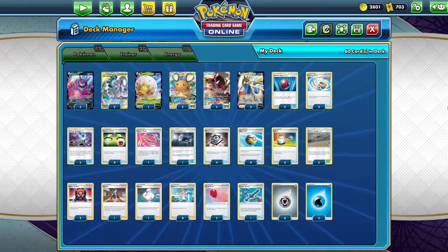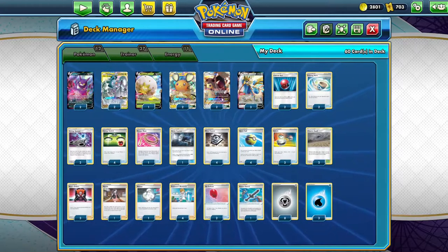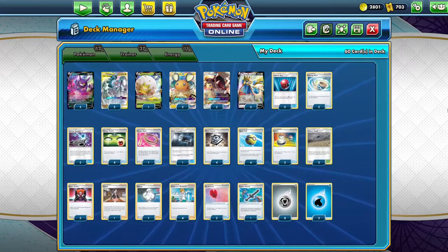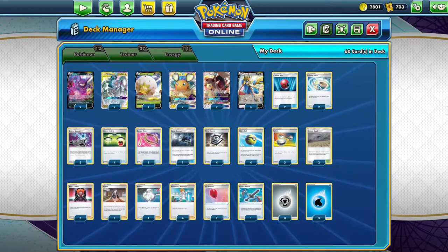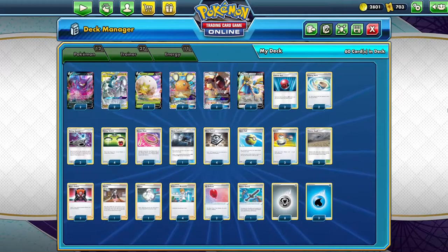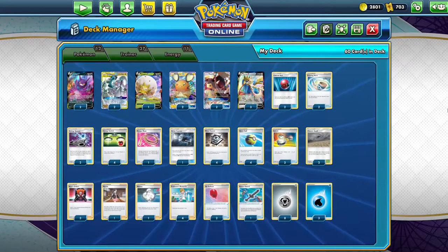If you're planning on playing ADP in a tournament or want to try and get some win streaks, definitely cut this Mawile down to one and add an Aegislash V, because that's the only way you can beat Decidueye or Altaria. So cut a Mawile, add an Aegislash. I also thought about playing Peony to get the cards you need, but ADP runs smoothly without it, so this is the build we're going with today.